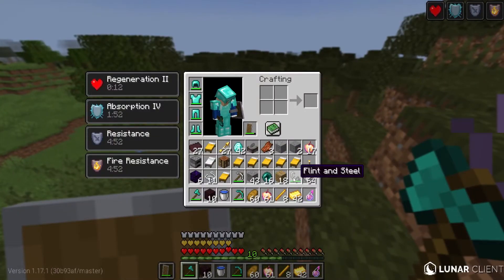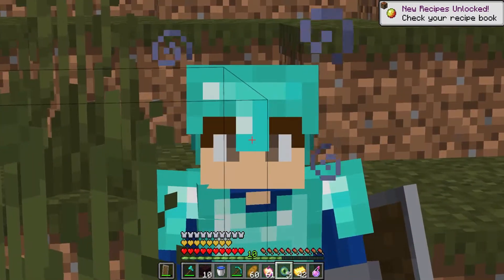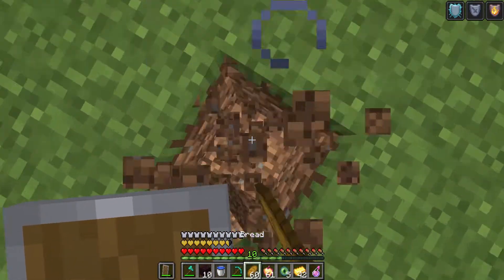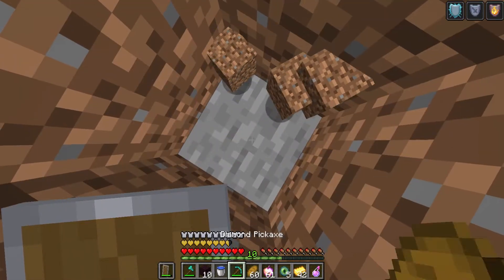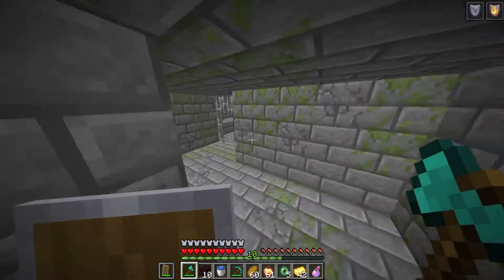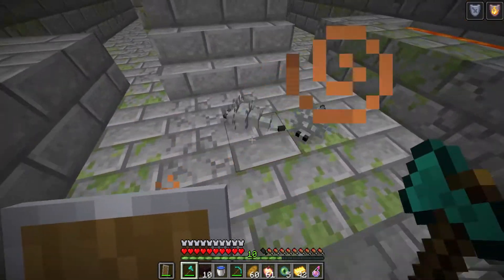We are back in the overworld, so now we can make ourselves our eyes of ender. Then we can throw these and see where the stronghold is. The stronghold's right here! So we can start digging down and hopefully we can grab ourselves the portal and we have enough eyes. We're in now, we just got to find ourselves the portal. Wait — the portal was right where I dug! That's actually crazy.